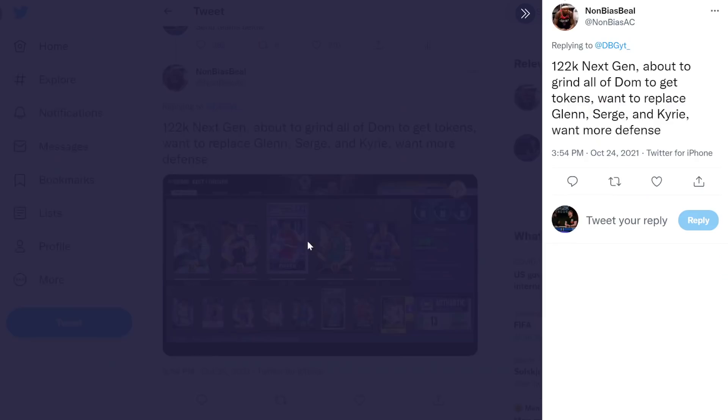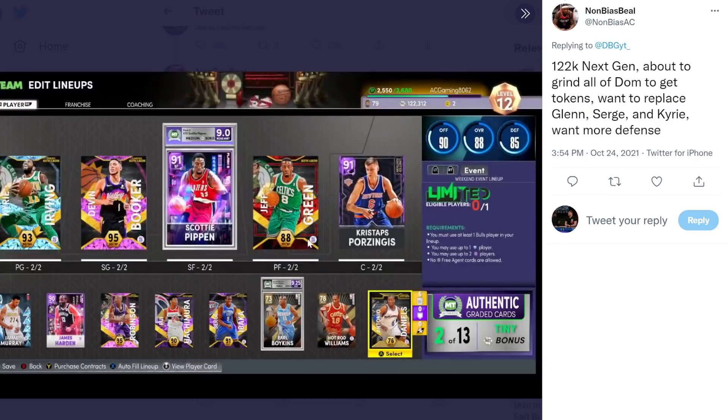This next team is interesting - 122k next-gen, wants to grind to get tokens, wants to replace Glenn, Serge, and Kyrie, wants more defense. But why would you keep Rui Hachimura on your team and replace Glenn Robinson? I'm sorry, that's not a smart decision. Glenn is your best power forward. Just get Suggs for Kyrie if you don't like him.